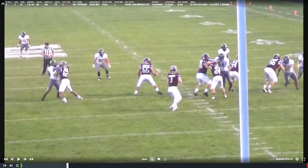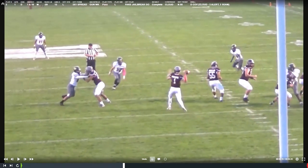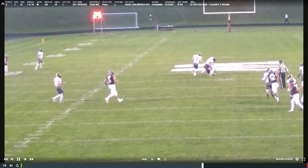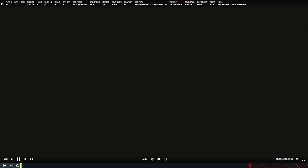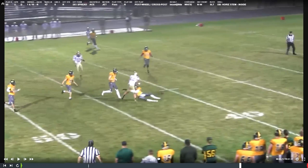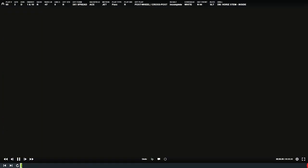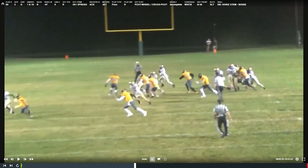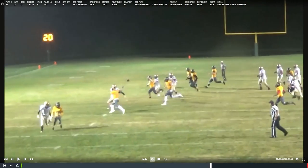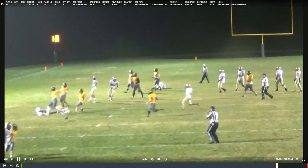End zone camera — great example. We're rolling coverage to the trip side. Our safety keys the number three receiver on a fake jailbreak and go. He takes time, glances back at the quarterback, plays the near hip, plays the ball — legal hit, he's underneath. The ball gets caught there — so what, big deal, 12-yard game, let's play defense. Real good end zone shot — we're playing straight man-to-man, aiming for the near hip, ready to make a tackle.